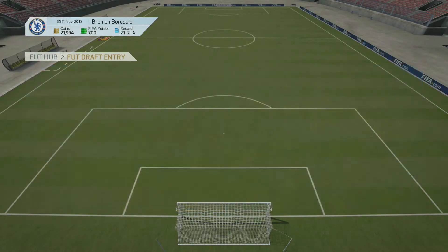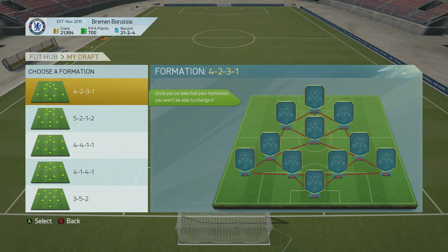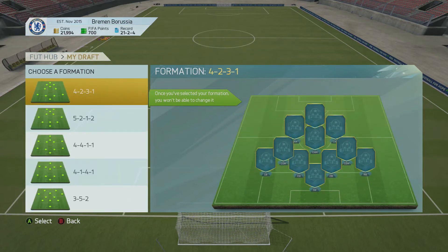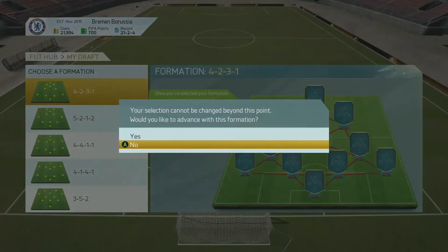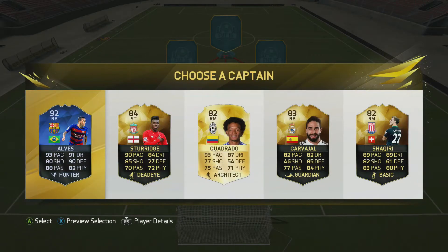Today we're going to be going into the Fut drafts, and I decided rather than going with a formation that will get me the best players, I decided to go with a formation suited to my play style. So I decided to go for a 4-2-3-1 which doesn't have wingers, as I don't use formations with wingers.